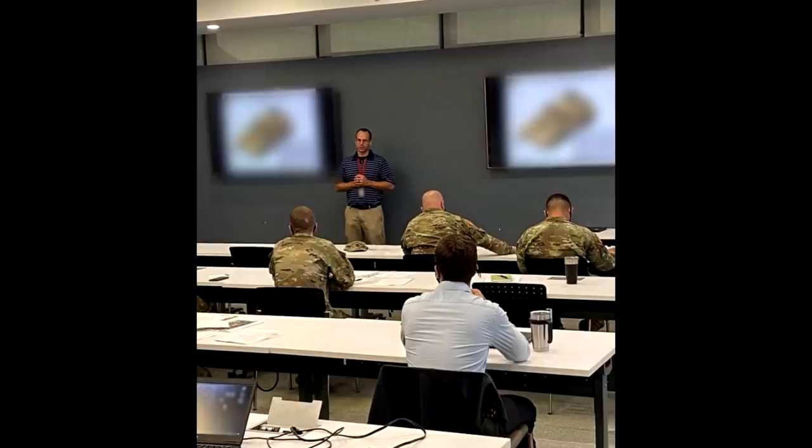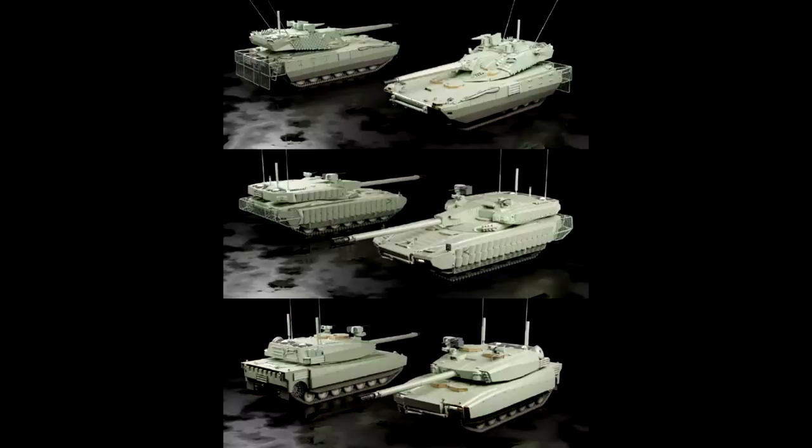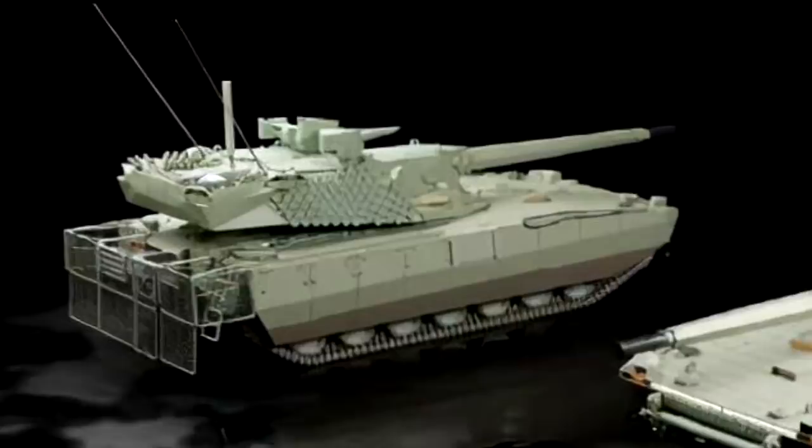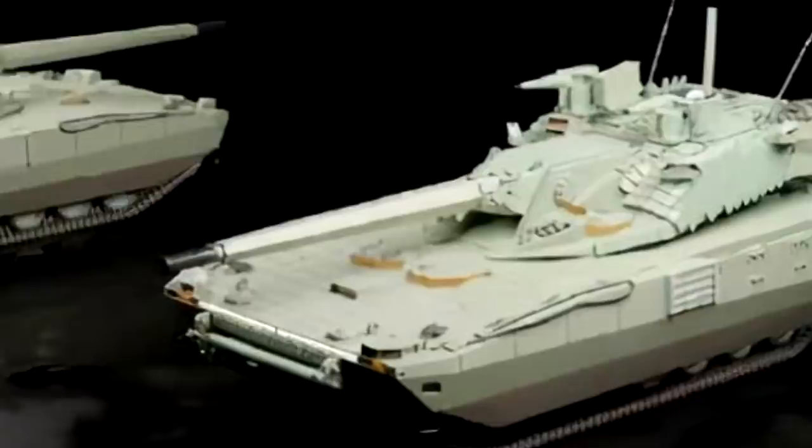Now let's analyze the actual vehicles. OMT variant 1 is very interesting to say the least. It has an unusual design that makes it seem the turret is on the back of the tank, while if you take a closer look, it's actually pretty much in the center. It just appears to be the case because of the angling and the overall length of the turret.